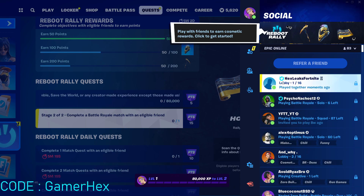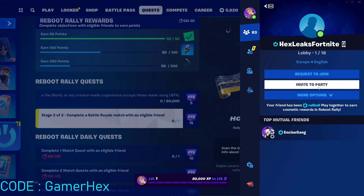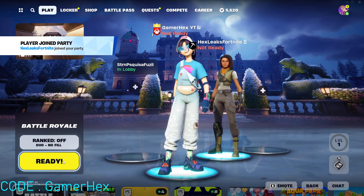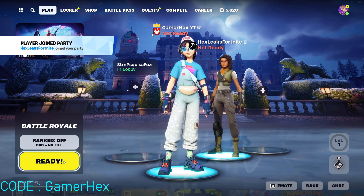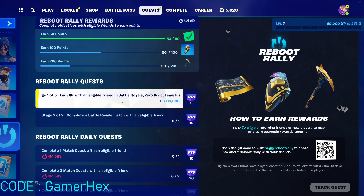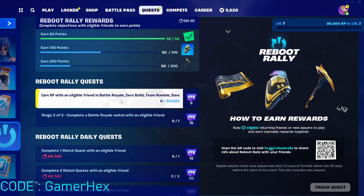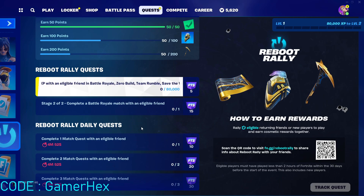I'll just pick this player — this is my other account — and press invite to party. Start a lobby together, and as long as we are playing we will be able to complete these quests. One of the quests is to earn XP with an eligible friend, meaning they have the mark.